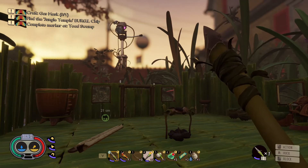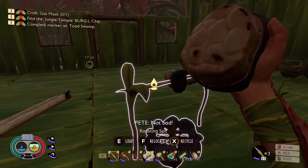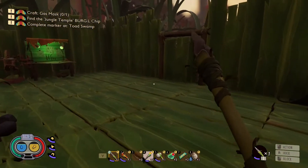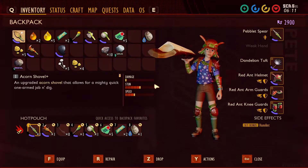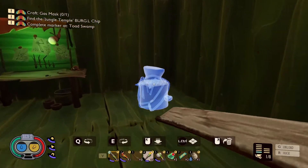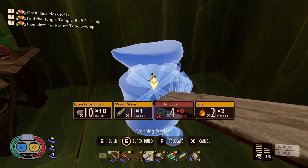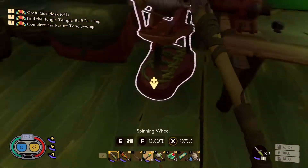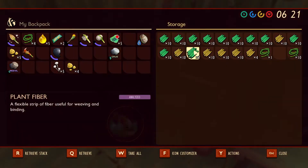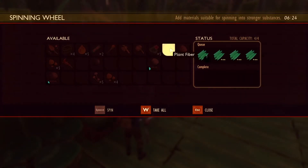G'day, I'm Scuzz, welcome back to Grounded. We've got a fresh day here, just woke up. We're going to create the smithing station and put it in this corner over here. We've got all that and the rope — the spinning produced the rope. While we're at it, let's form one of these and put them on there.